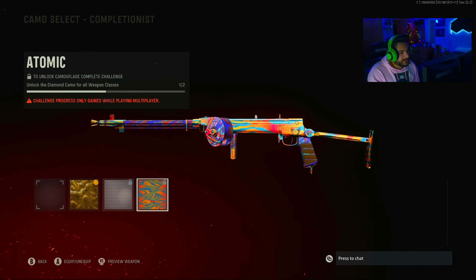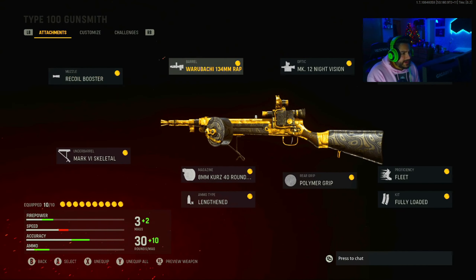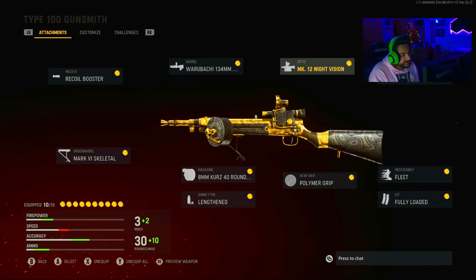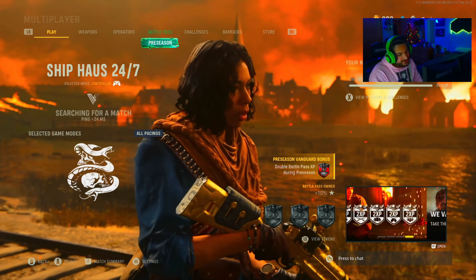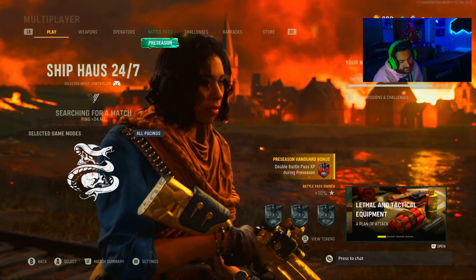Long shots were a huge pain in the ass. When going for long shots you had to use specific attachments, so I used those plus the night vision scope. Honestly, this challenge was tough because the gun just feels more short-range. I can't even describe it. Play Ship House 24/7, do most challenges on Shipment, and go for long shots on Das Haus during Team Deathmatch.